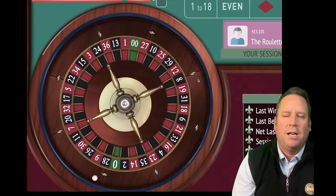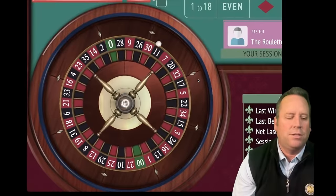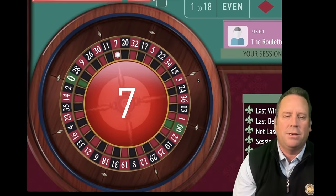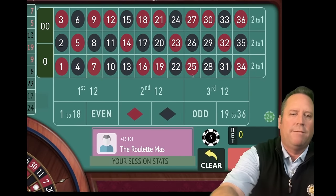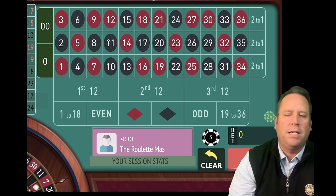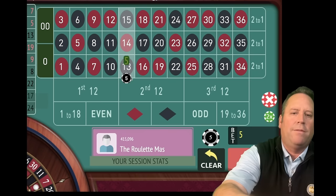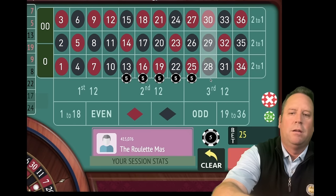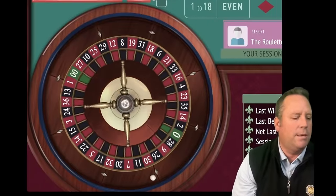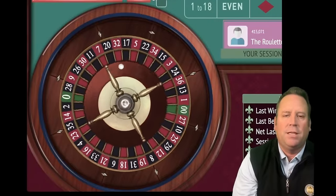We're going to start with Six Streets first. We're going to put $5 on six streets that do not include the last number that was hit, which is the seven, and they have to be together. That's a $30 total bet. The timer's set for 15 minutes and here we go.